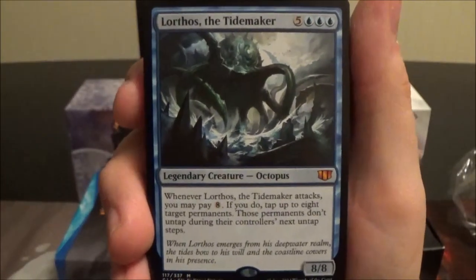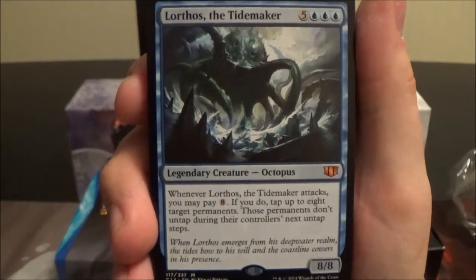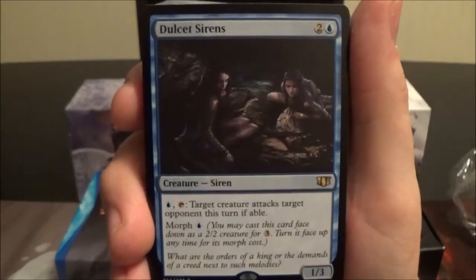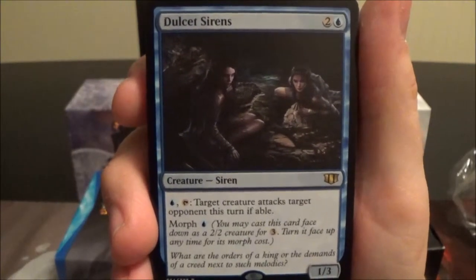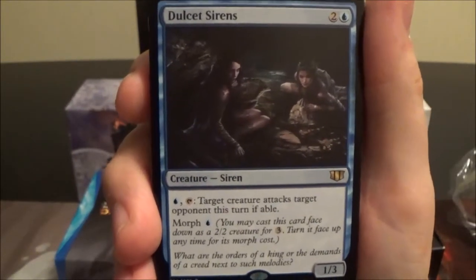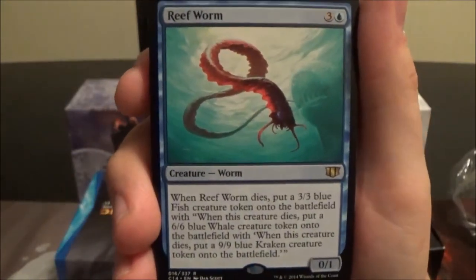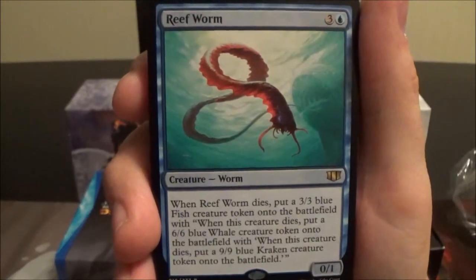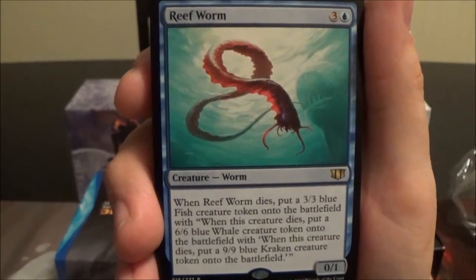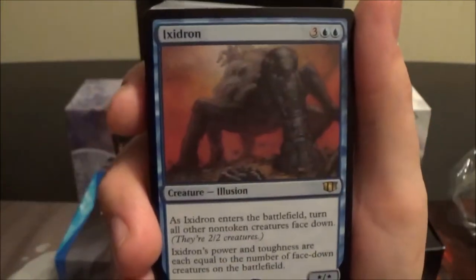Lorthos the Tide Maker is a reprint — an eight-cost 8/8; when he attacks you may pay eight colorless to tap up to eight target permanents that don't untap during the next untap step. Dualcaster Siren is a three-cost 1/3 where you pay a blue and tap it to force a target creature to attack target opponent. It can be morphed for one blue. Reef Worm is a four-cost 0/1; when he dies you get a 3/3 blue fish, when that dies a 6/6 blue whale, and when that dies a 9/9 blue kraken — explaining the fish, whale, and kraken tokens.